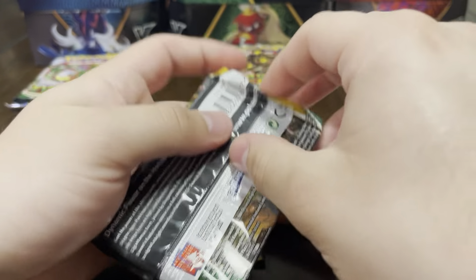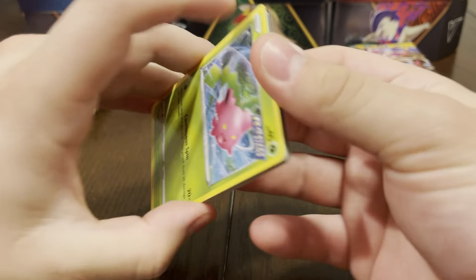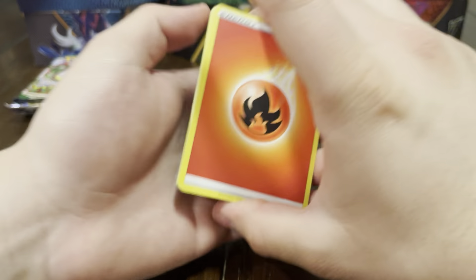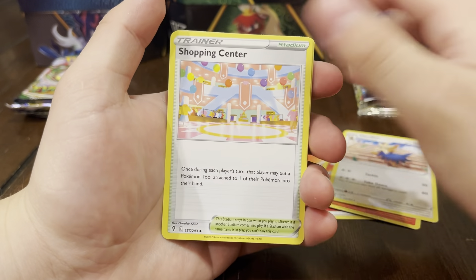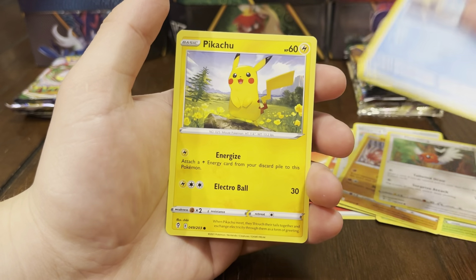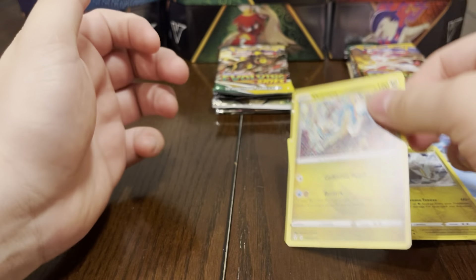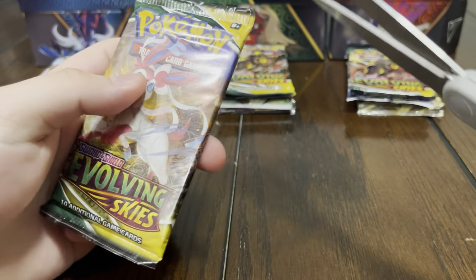Alright guys, we're starting off with Evolving Skies — can we pull some bangers? Last time we opened up these tins we pulled the Umbreon alt, which is absolutely insane. Can we do it again? We got fuego energy, Powerberd, Herdier, Shopping Center, Hop, Hisuian Munchlax, Fledgling, Tentacool, Pikachu reverse, Kyurem — and first pack magic, we got a regular rare. It's all good, let's move on.